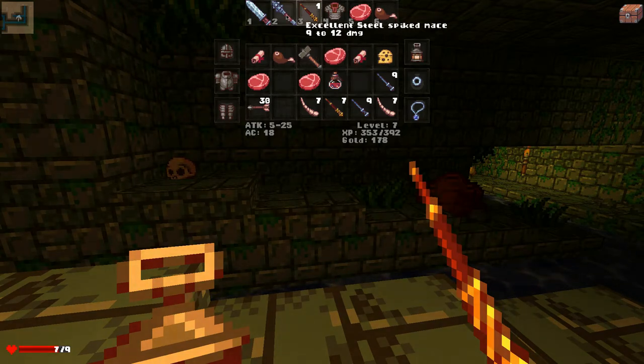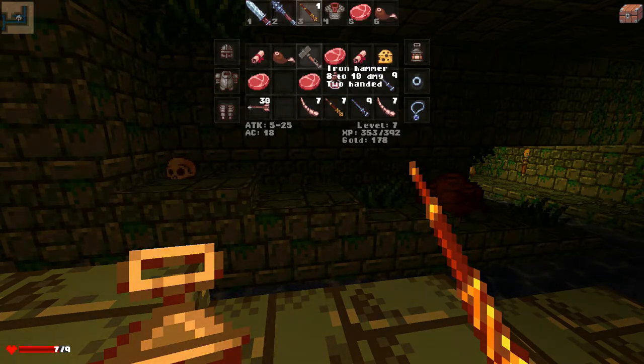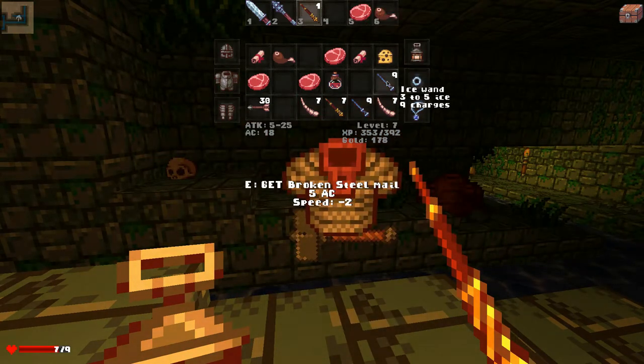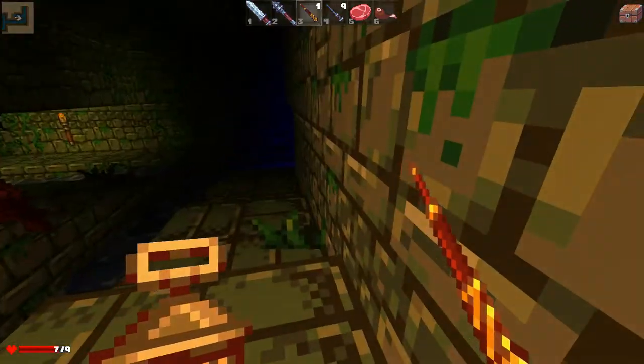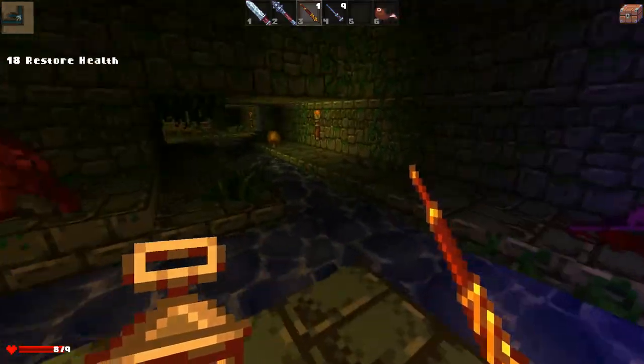Iron hammer, eight to ten damage — just kind of overlooking. I think this fine engraved sword is probably the best. We don't need this iron hammer anymore, too big. Ice wand — we got one more charge on that one. Broken steel mail, we don't need that. We can put this ice wand up here to use that and throw the other away. Looks like our equipment is good. Let's eat something — that's a waste, but we got a lot of it, so why not?